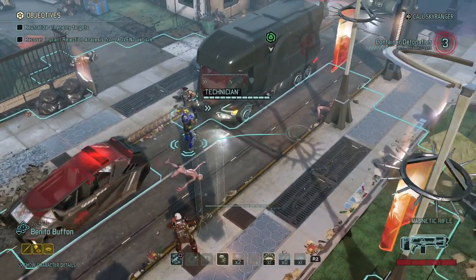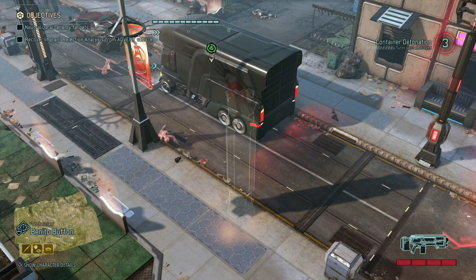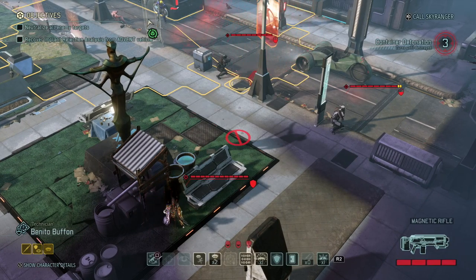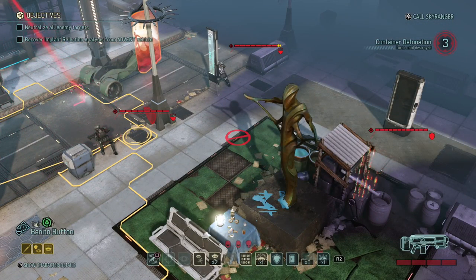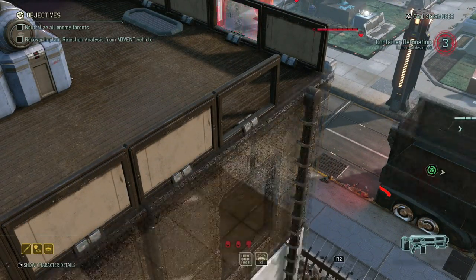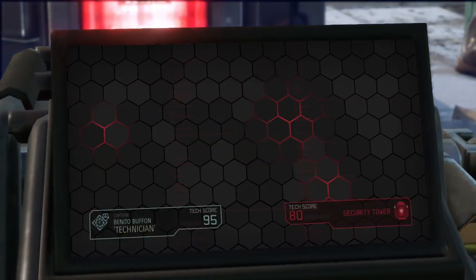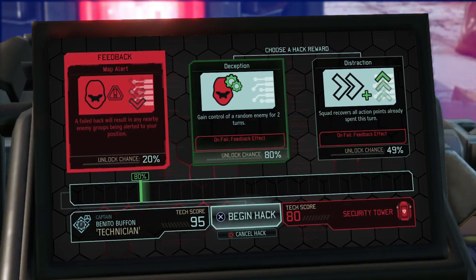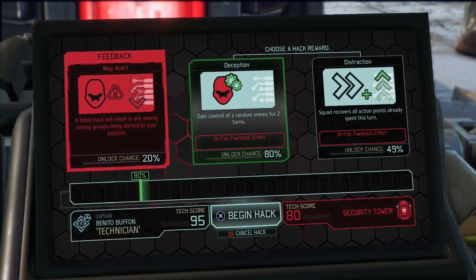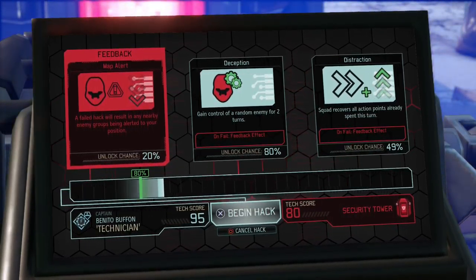The item is rigged to explode so if we fail to get there in time it's going to be a problem. Oh — another codex. That's not too bad; I could skulljack the trooper. There's a tower here as well — let's check that out. Gain control of a random enemy for two turns, 80 percent chance. The negative effect is that enemy groups are alerted to your position, but that's probably the last batch of enemies anyway. Let's hack that — very close. Gain control of a random enemy for two turns.